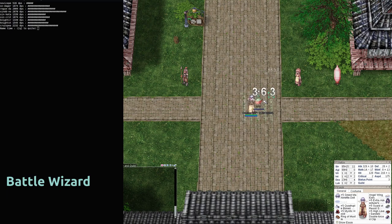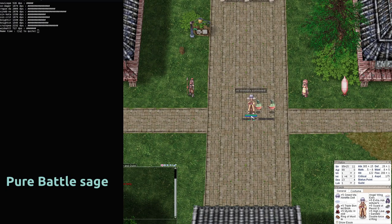Now a meme build — the Battle Wizard. It doesn't make much sense to make such a build and your only advantage is defense. You have access to Quagmire to get a crazy Flee which also works on bosses, and you also have access to Safety Wall.